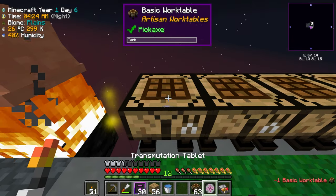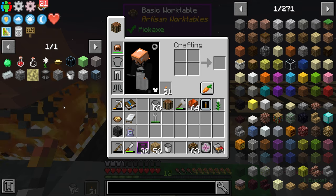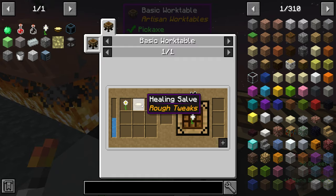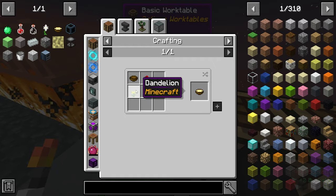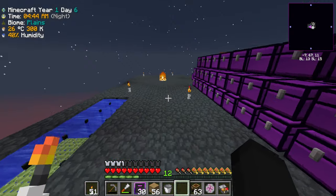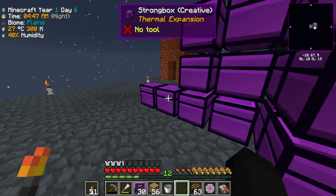What we're gonna need this for is making the pure daisy from Botania. If I put this in here, we're also gonna need to make the healing solvent. There are a few things we need for that — dandelions, poppies, some seeds, and a bowl, which I actually have to go back to the overworld to find.